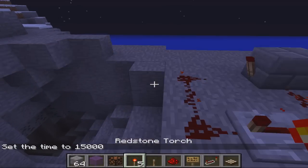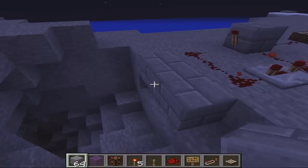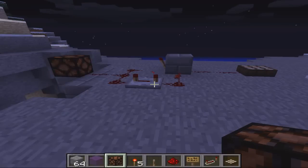And if you really want to give them seizures, you'll do this — you'll add bricks and then you'll add a red stone lamp. Now you'll definitely make them go crazy. It's like a rave.